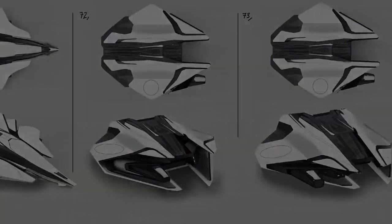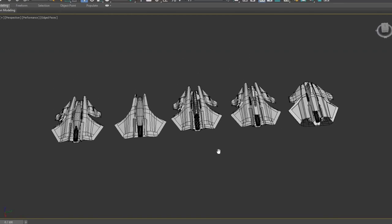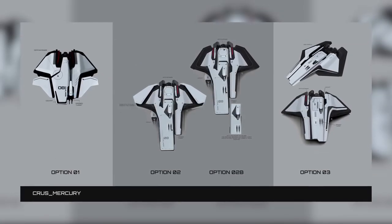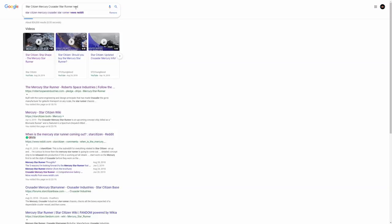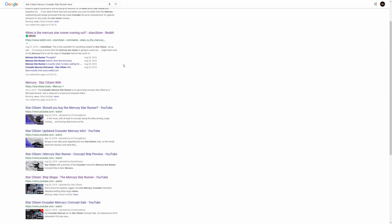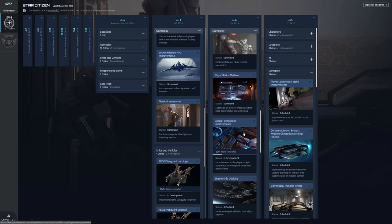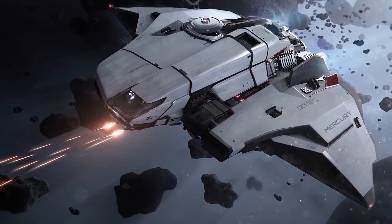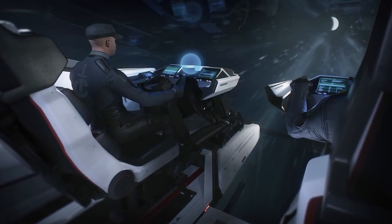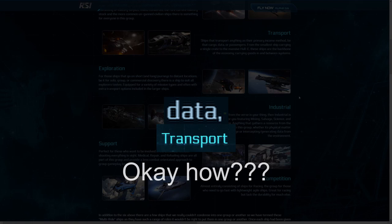You can see the numerous concept designs they went through, many of them being symmetric — they leaned away from that as development progressed. The ship has been pushed far back with no news since the initial announcement, and data running itself is nowhere to be seen as careers have been pushed further along the backlog. That means we don't know what this ship is fully capable of, nor what the career it's based around will consist of. It's all speculation until we get further word from CIG.